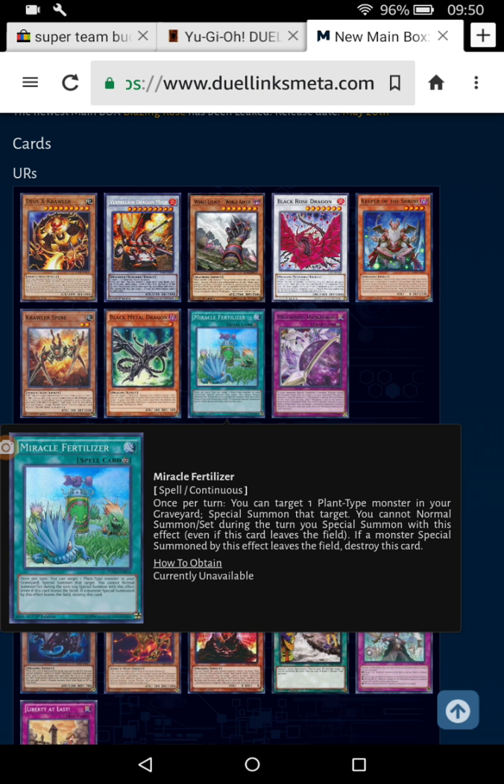If a monster Special Summoned by this effect leaves the field, destroy it. It's like a Monster Reborn for high-level monsters. I'll be honest though — when it comes to the Rose Dragons, I wish they weren't dragons and were plants instead, because it would help their archetypes so much more. You'd be able to get Black Rose Dragon's effect off and do loads more plays with them, but because they're dragons, it's kind of limiting.